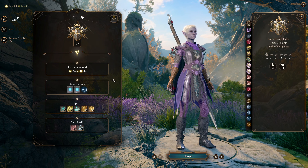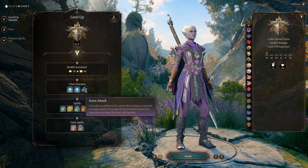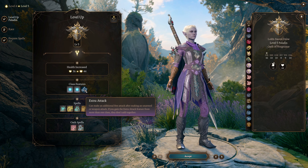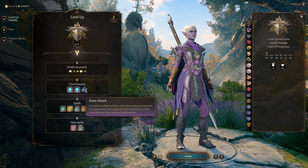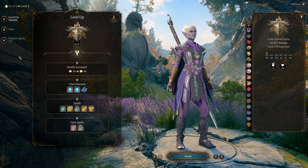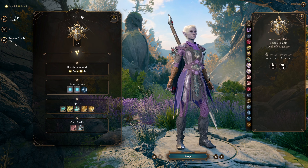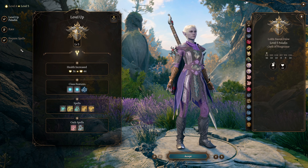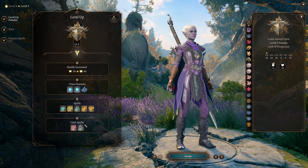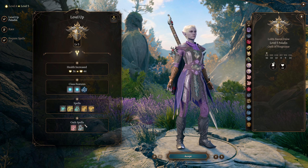At character level five, we get access to two things that increase our power significantly. The first is extra attack, which gives us twice as many attacks in a turn — obviously amazing in itself — but also lets us use twice as many smite attacks in a turn, increasing our burst damage enormously. We can now use up to three smites in a turn, because we can use one of the bonus action smites in addition to a normal smite — thunderous smite plus two high-level smites — to do a tremendous amount of burst damage. We also get access to second level spells, which mostly is a damage boost for our smites since second level spell slots do more damage when spent on smite attacks.